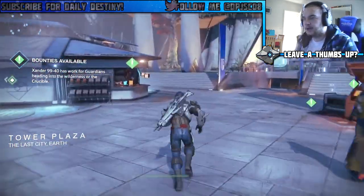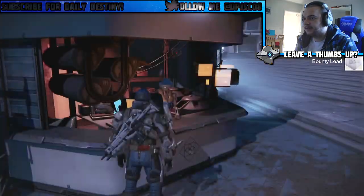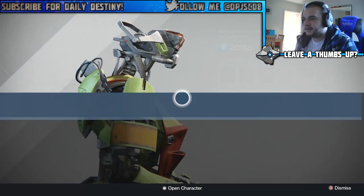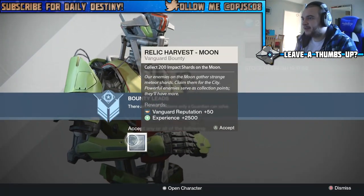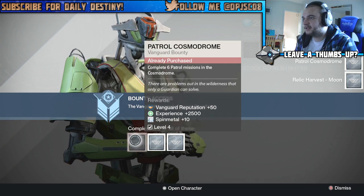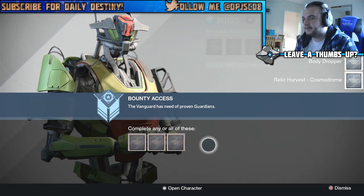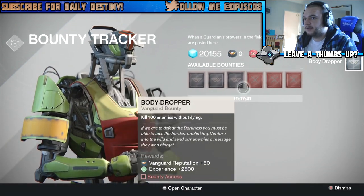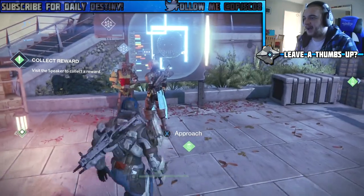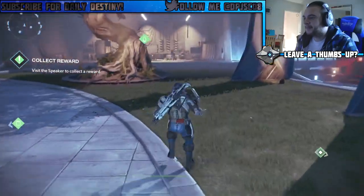Let's see what we've got in the tower before we do another mission on the Moon. We've got to go and see the gunsmith. What's she got for me? She has a bounty — collect 200 impact shards on the Moon, 6 bounties on the Cosmodrome, 6 missions on the Cosmodrome, 200 headshots on the Cosmodrome, and 100 enemies without dying. I reckon I can do all of them. I'll carry on the mission and probably do them in another video.